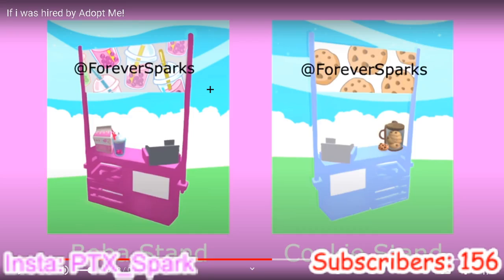Refreshment stands — that looks really nice, like a boba stand. I don't know if that's milk or something but it looks fresh and clean. There's also a cookie stand that looks really nice. They should add this, and maybe add burger stands, taco stands, cotton candy, or popsicles — I honestly think that would be a really great idea, and you can design it however you want.